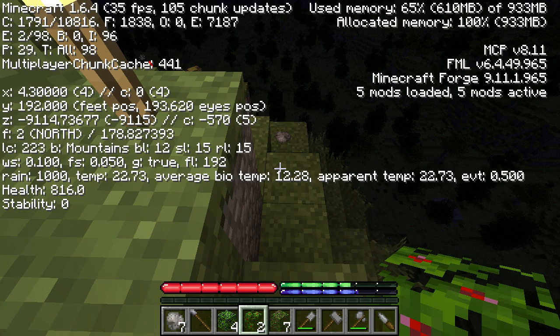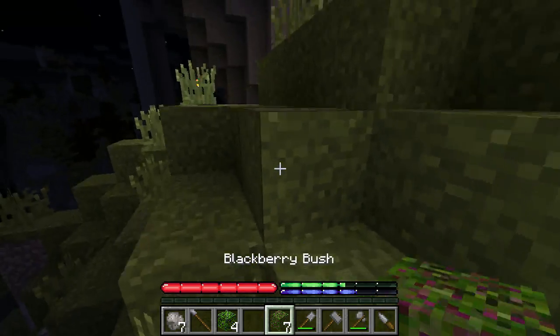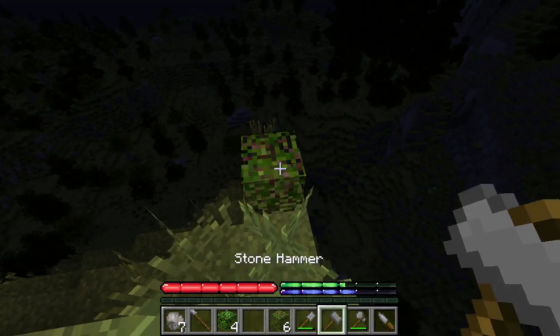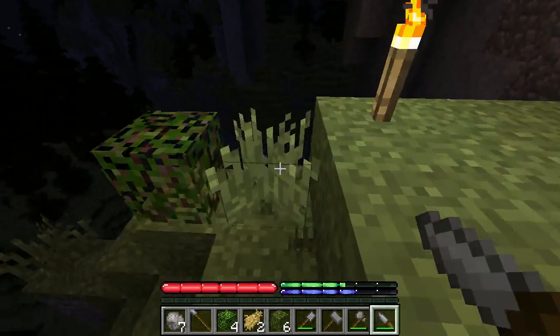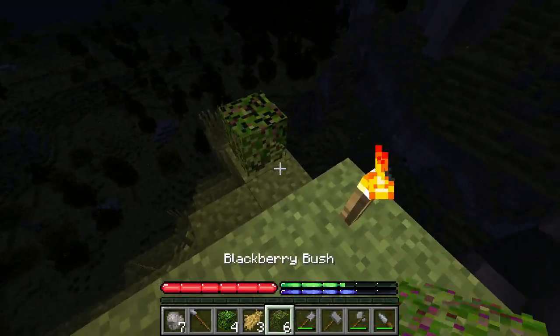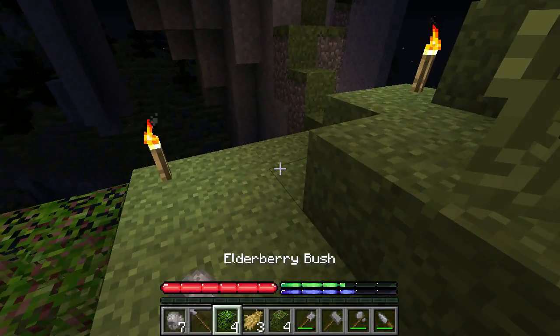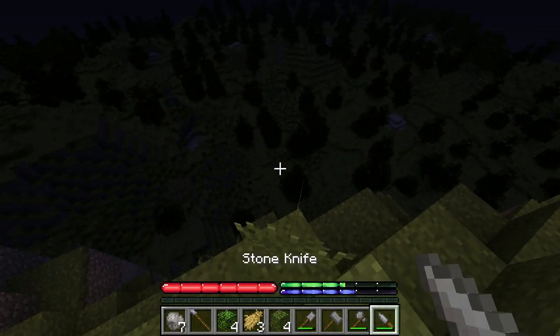Look — bio temperature 12.28, there's the elevation, and the rain level. Very interesting. Let's place these bushes here. The blackberry bushes damage you, so let's put those right here. You have to cut this grass, which turns it into kind of like straw that you can use for other things.